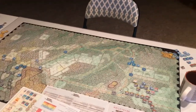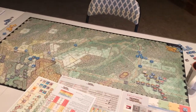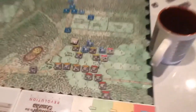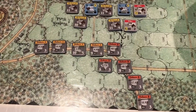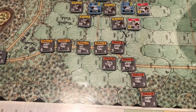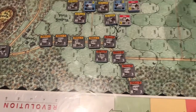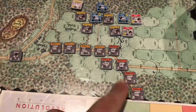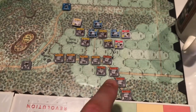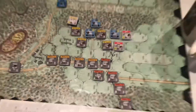What I'm going to try to do as the Confederate player is link up both of these wings of the army — the two divisions. Hebert — I don't know exactly how it's pronounced; I know he's a Frenchman — he has pretty decent brigades. I don't know if historically this was organized as one brigade, but within the game it's separated into two, which is kind of nice because you can maneuver them. You've got two chits, so you're going to have more opportunity for movement with those guys.